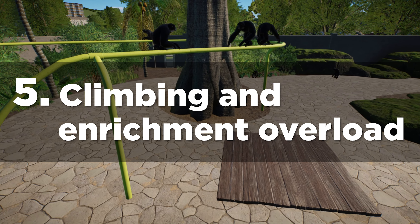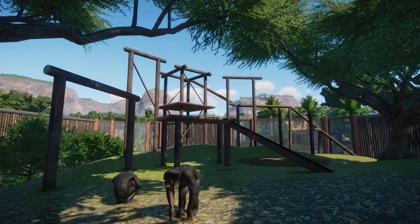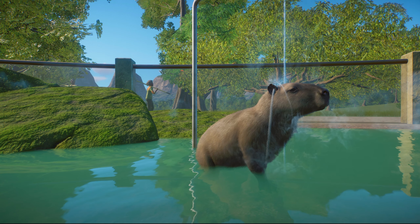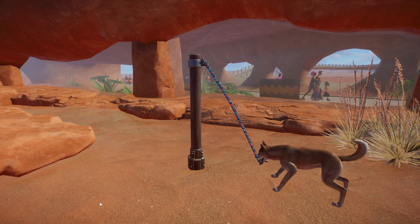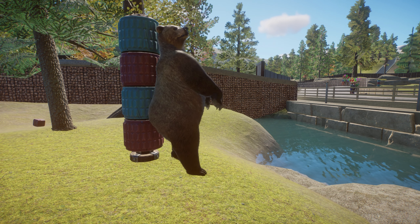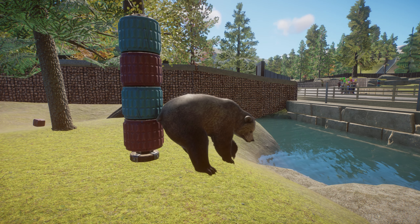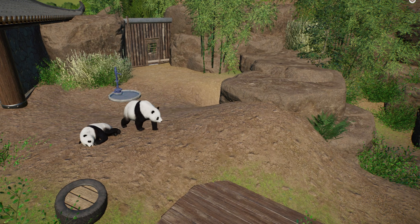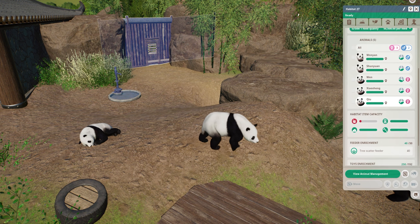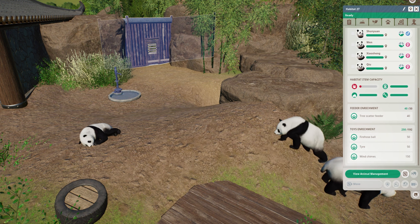Tip number five for what could be causing lag is habitat climbable and interactive pieces. Another process-hungry piece in Planet Zoo is the climbable objects and interactive pieces — so enrichment items — placed in habitats. Although enrichment items are necessary to enrich your animal's environment, they will trigger animations every time they're used, which in turn is creating an activity that the game has to process. So make sure you're not overdoing them. The habitat tab, which you can see when you click on the door of the habitat, will tell you if you're satisfying the animal's enrichment needs. Once this goes green at 100% you don't need to add any more.